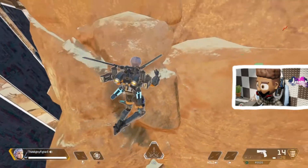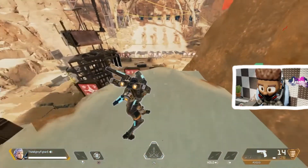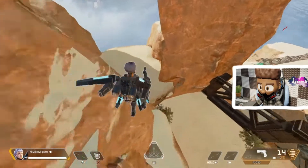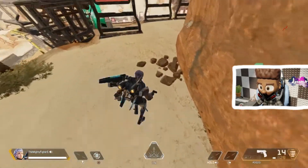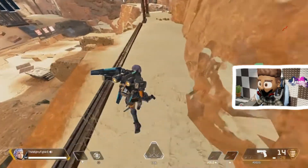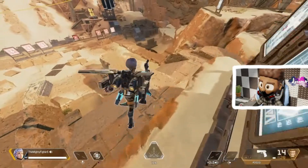I really want Apex Legends to add third person in the game — not just an LTM or game mode, but actually in the game. So if you switch to third person, you play in third person lobbies, and if you switch to first person, you play in first person lobbies. They're never gonna do that, obviously.